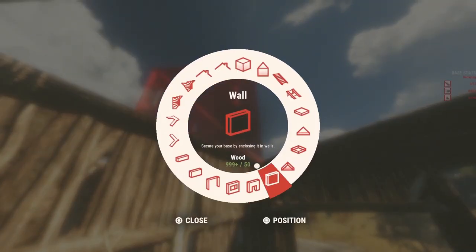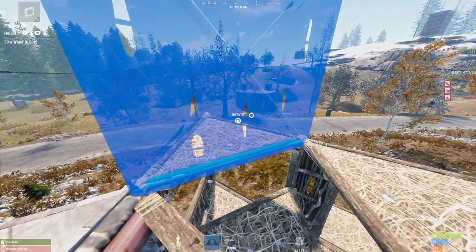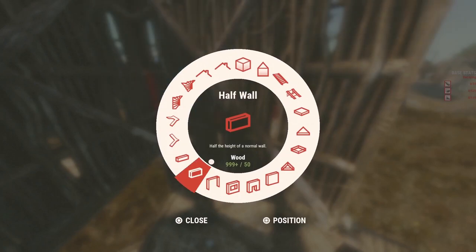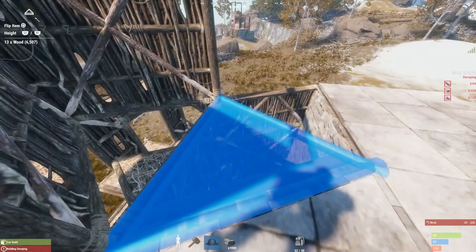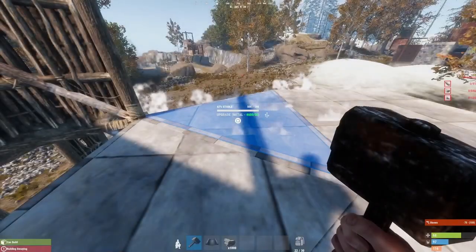Now this bit's optional, but you're going to start to place your roof access. You do not have to have this roof access — it's something that I've tweaked and added into the build. Then once you've got everything down, we're going to start to upgrade all of that to stone.